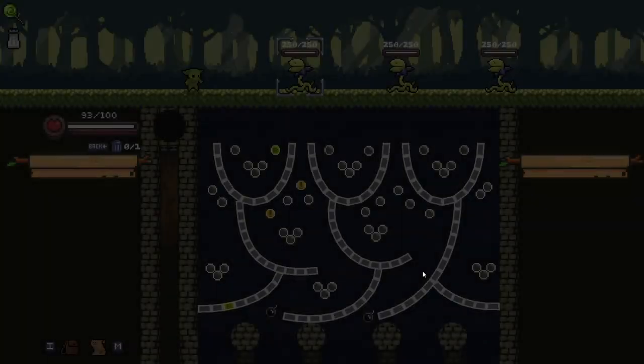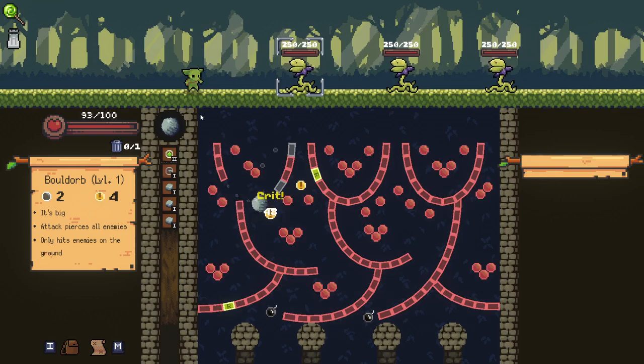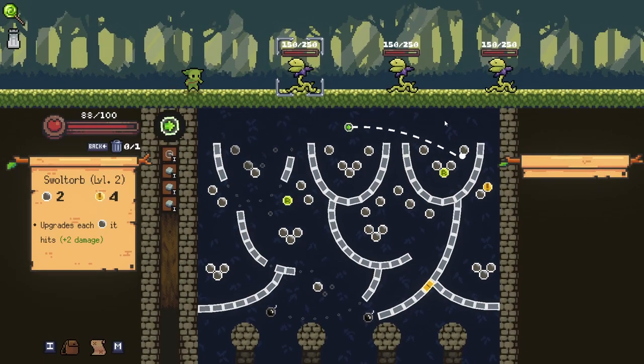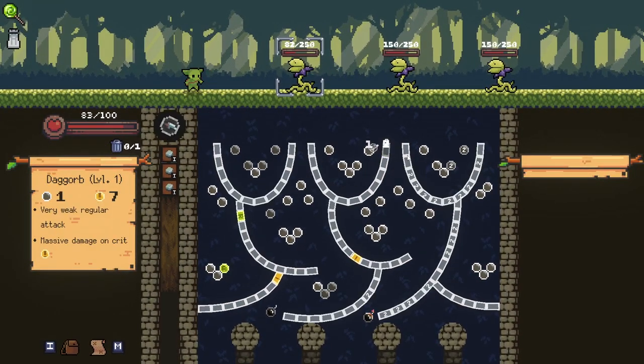I think if we get a Swulltorb early or a Bulldorb early — Bulldorb is going to be super good on these guys here. Just hope for as much damage as we can possibly get. We did get the crit — that is absolutely fantastic. We're not going to get the bomb, but that's 100 damage to all, which means two more bombs. If we get both the bombs, then we are in the money here.